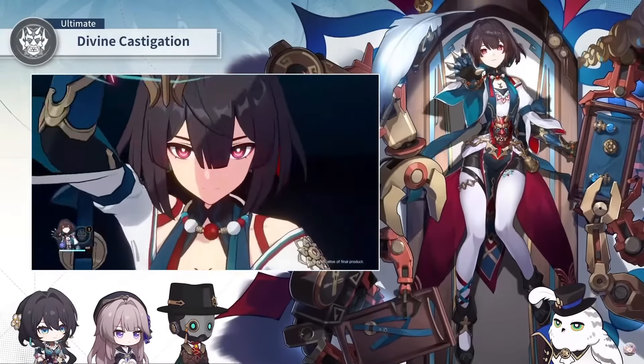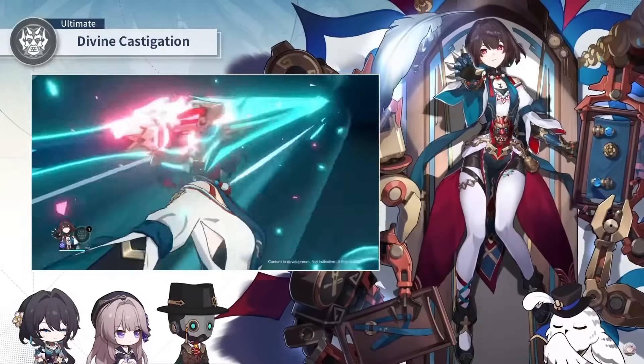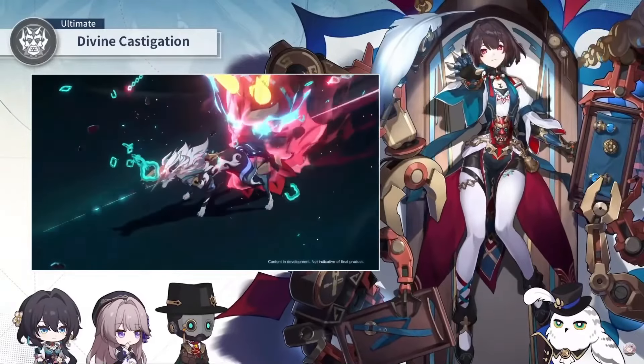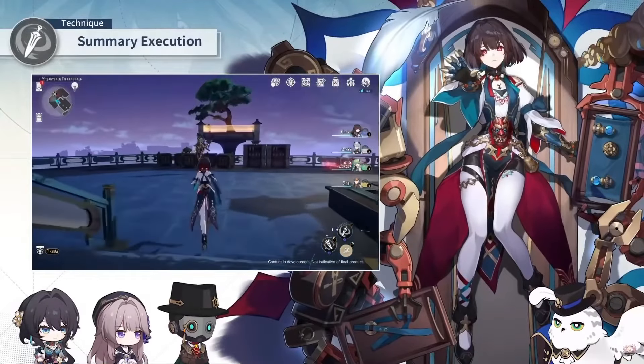And then finally, her elemental burst is also just quantum damage, but it's going to be breaking the enemy's toughness even though they don't have quantum weakness. So you're going to be able to break any enemy's weakness even though they don't have quantum weakness on them. Also, the more weakness you break, the more damage increase you get.